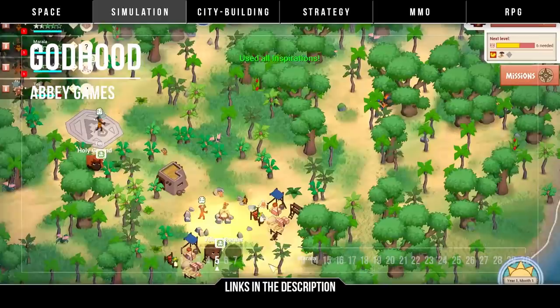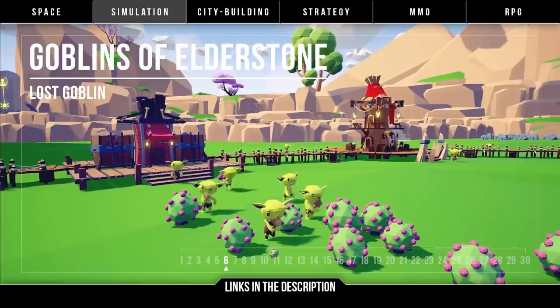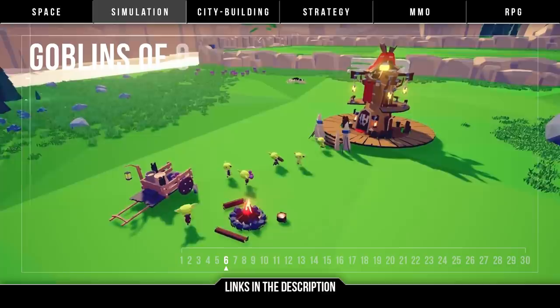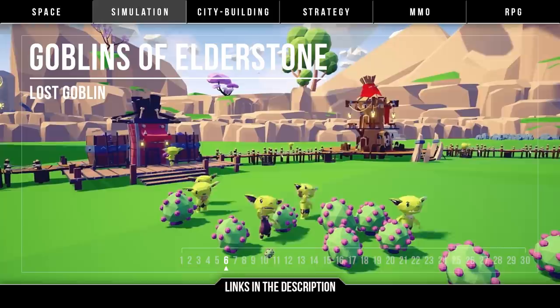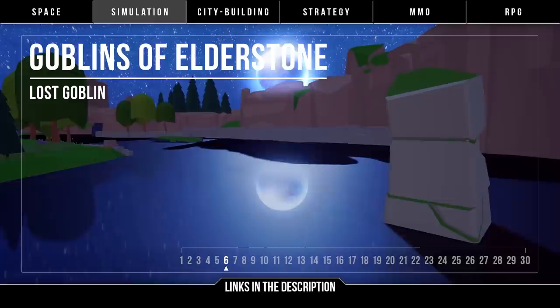Then we have Goblins of Elderstone by Lost Goblin — the Goblin Tribe Simulator. Build a goblin city by nurturing your tiny clan and grow the goblin war machine by raiding dungeons and challenging enemies. There are a lot of resources and crafting trees, so scout, raid, trade, defend, and wage war.